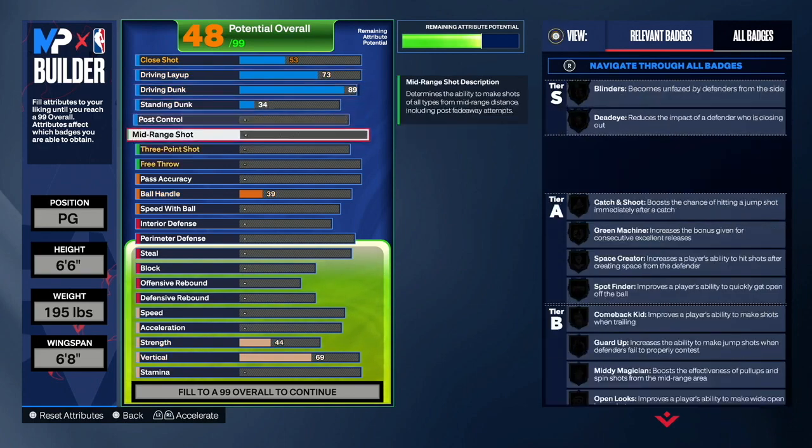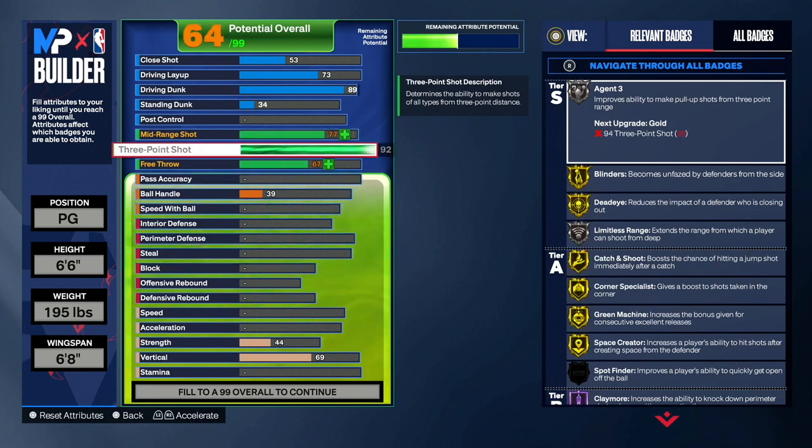Next we go into shooting. For your three-pointer, you guys want to make that a 92. I wanted to have silver Limitless Range on this build — I didn't want a 6'6 point guard that can't shoot consistently. So I decided to go with a 92 three-pointer, and we're able to get Agent Threes on silver. When you have Agent Threes on silver and you guys pop takeover, you can fade very well. Imagine having a 92 three-pointer, popping takeover, and shooting fades — you can make them all the time.